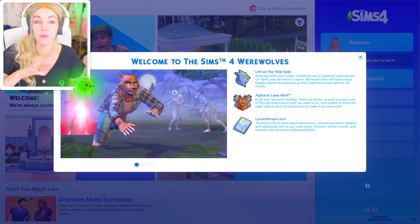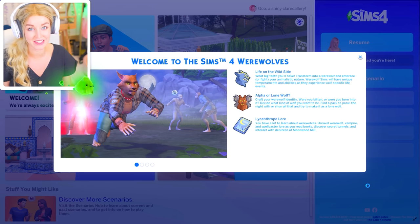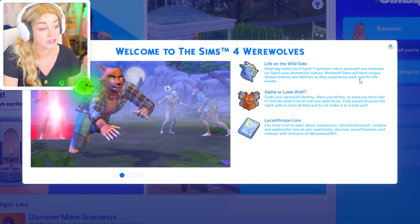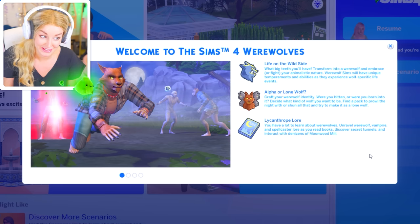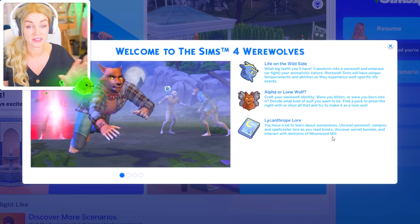Today we're going to see what the CAS system of this is all about, how you make werewolves, how they look, and just kind of get our teeth into the new pack. Transform into a werewolf and embrace or fight your animalistic nature. Werewolf Sims have unique temperaments and abilities as they experience wolf-specific life events. Were you bitten? Were you born into it? Decide what kind of wolf you want to be. Unravel werewolf, vampire, and spellcaster lore as you read books, discover secret tunnels, and interact with the denizens of Moonwood Mill, which is the new world they've added.